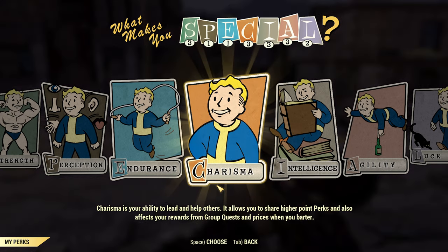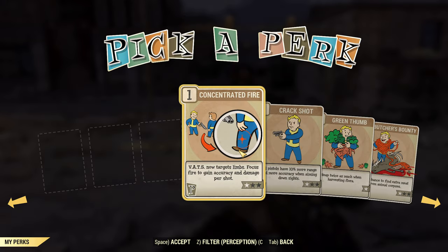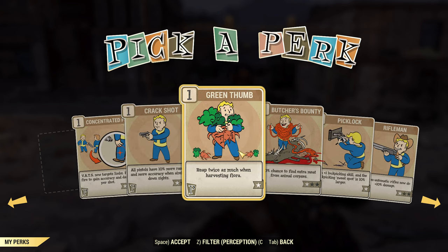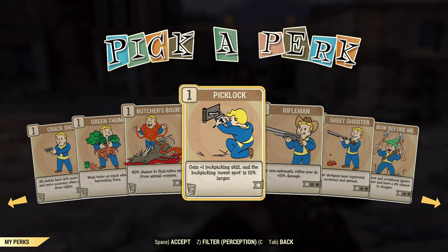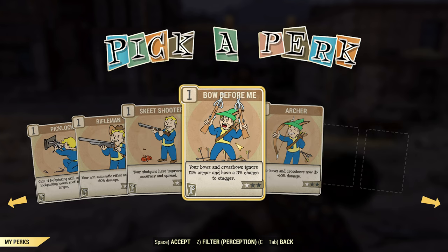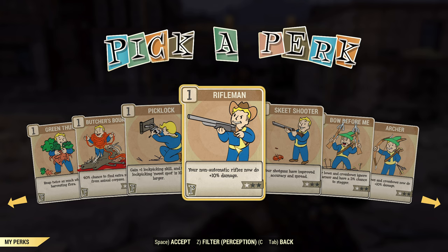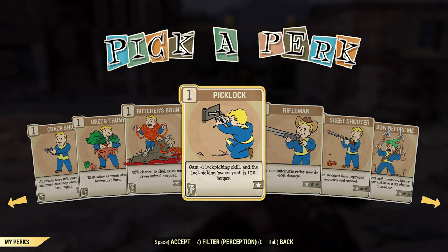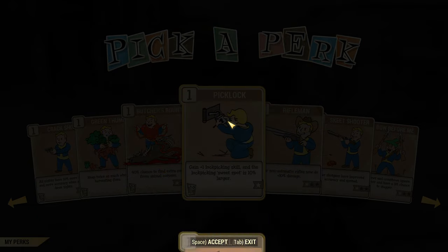Level up! Let's see which one I want now. I think I want to get one in here to be fair. VATS - target limbs, all pistols is 10 more. The gathering is pretty nice - 40% chance of extra meat. Gained lockpicking skill - that might be a good one. Automatic rifles now do 10% more damage. Shotguns have improved accuracy spread. Non-automatic rifles. I'd rather go for this - I don't think I'm hurting for damage really.